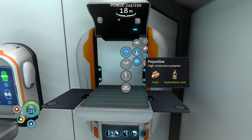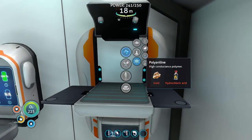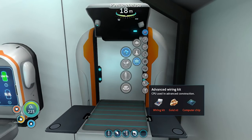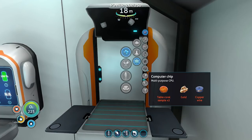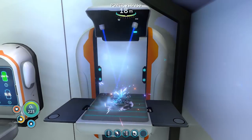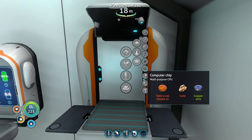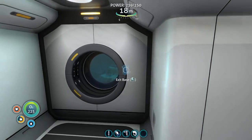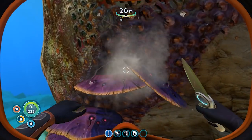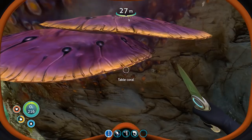Let's make the hydrochloric acid first of all — there it is. And then let's make the polyaniline. For the advanced wiring kit we need a wiring kit, two golds, and a computer chip. For that we need — okay — computer chip needs gold and two table coral samples. I almost feel like I'm going to need more of these so I'm going to grab a couple more just in case.